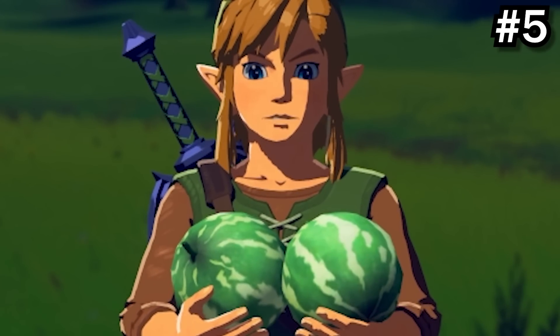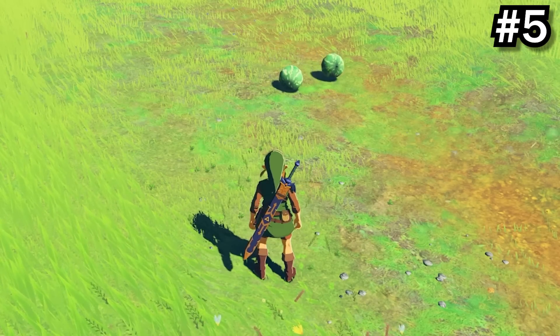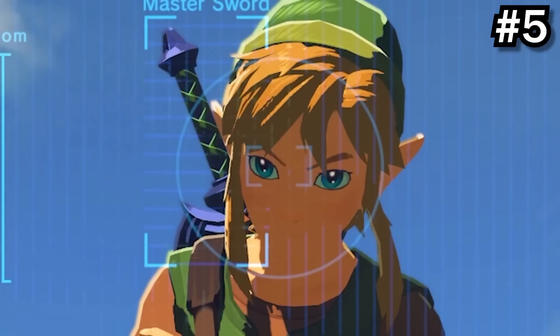If you press down on the d-pad when holding something, Link will throw whatever he's holding instead of dropping it. I didn't know this until recently, so tell me if you did.